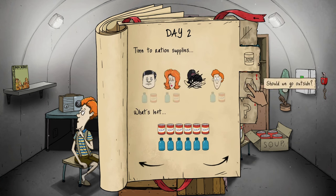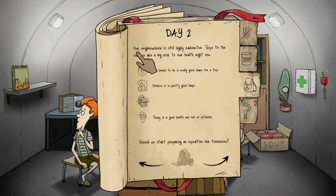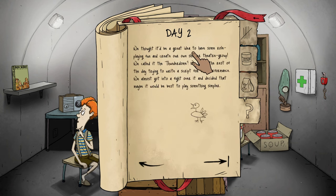Our neighborhood is still highly radioactive — trips to the surface are a big risk to our health right now, so we're not doing that. We thought it'd be a great idea to have some roleplaying fun and create our own shelter theater group we call the Thunderdome. We spent the rest of the day trying to write a script, almost got into a fight over it, and decided to play something simpler. Going to day three — so far so good.